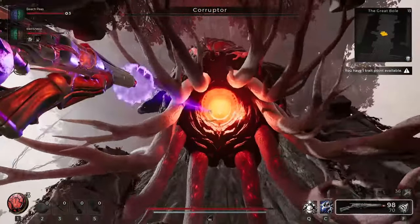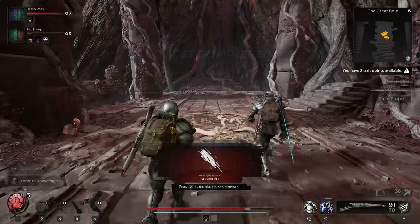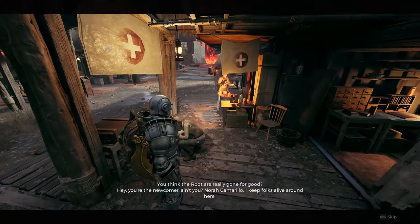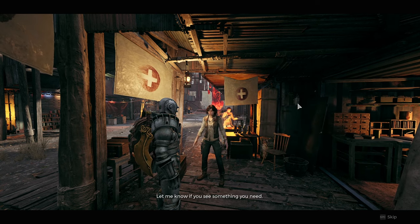To start using a second archetype in your build, you will need to go out into the open world and kill bosses, complete main story missions and side quests, and find tomes of knowledge, until it says you have a total of 10 trait points on your trait screen. Then you can either buy one of the main archetypes from the vendors in Ward 13, or you can hunt down one of the secret archetypes out in the open world.